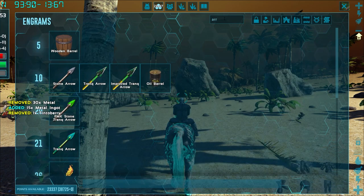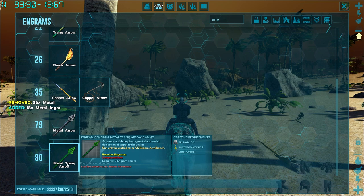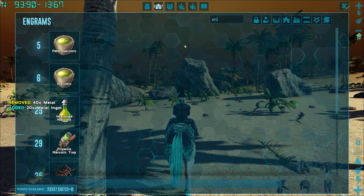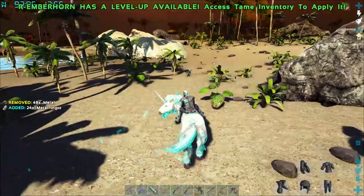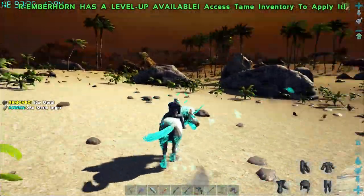We'll start getting some biotoxin and then we can eventually get ourselves some good arrows. Let me show you - I think it's the metal arrow here. Metal trank arrow - it's 50 biotoxin and 10 improved narcotic, which I actually don't know how to make yet. Improved narcotic is a little bit of everything with some flint and stone added in - berries, flint and stone, got it.